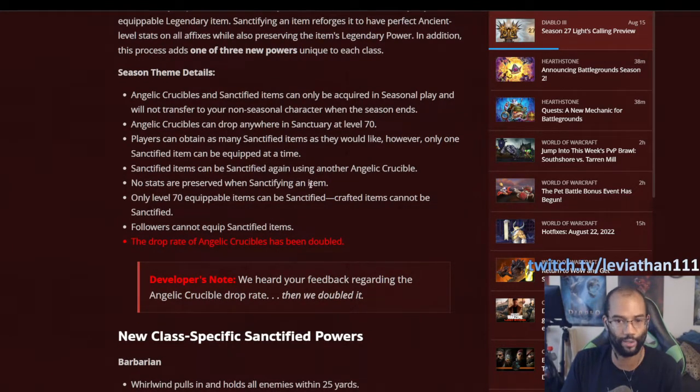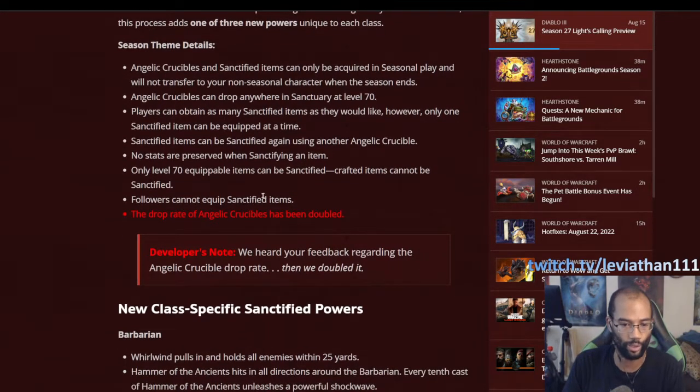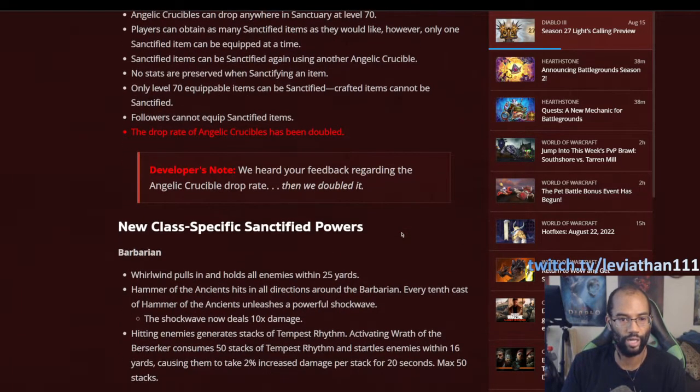No stats are preserved when you Sanctify an item — any stats it has like cooldown or dexterity will go away. It re-rolls the item as if dropping it for the first time, but with max stats and at the Ancient tier. Only level 70 equippable items can be Sanctified. Crafted items cannot be Sanctified. Followers cannot equip Sanctified items. The drop rate has also been improved — it was 2.5 times on the PTR and is now five times the Ramalandi's rate.